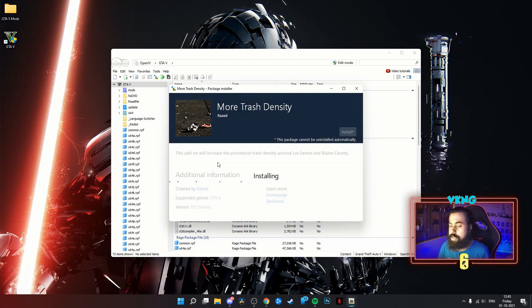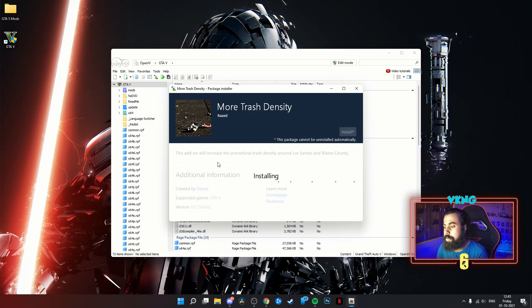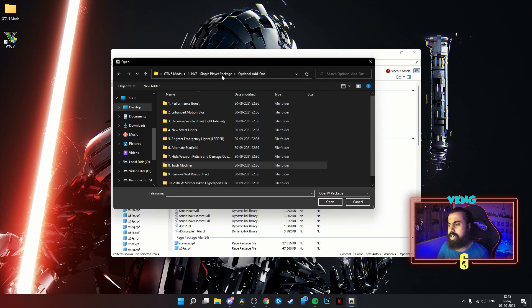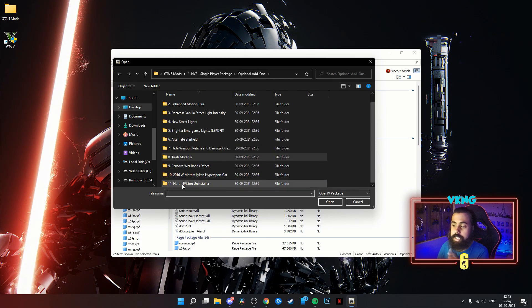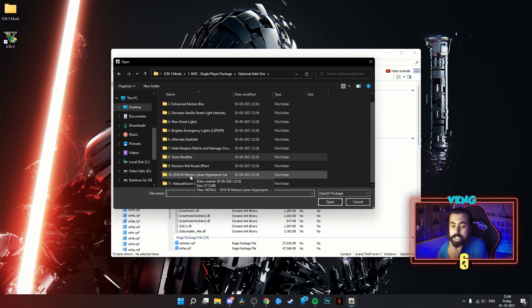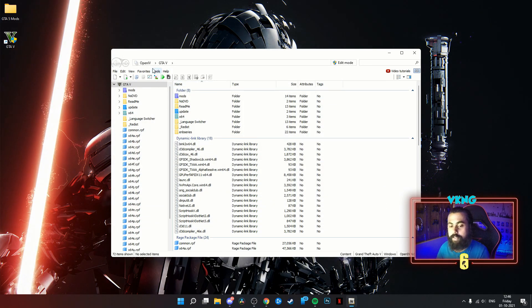Installing the Trash Modifier now — it will take some time. Done. Most optional add-ons are now installed. Also note there is a Natural Vision Uninstaller available — it's also an OIV package which will uninstall all optional add-ons as well as the NVE package, making your game run on vanilla settings. Natural Vision Evolved installation — first stage — is complete.